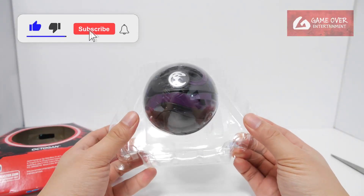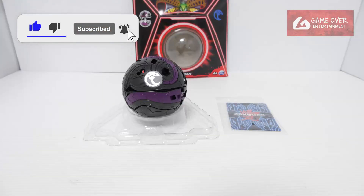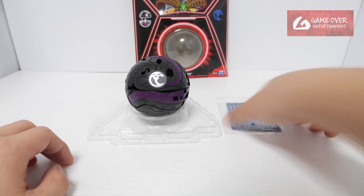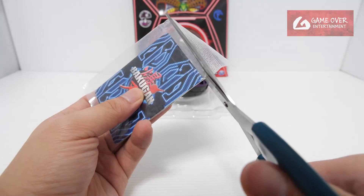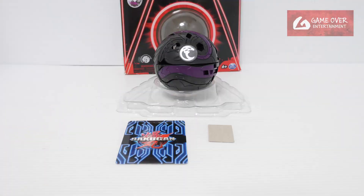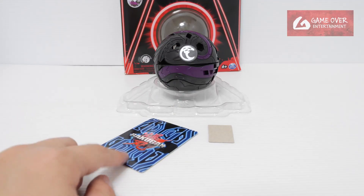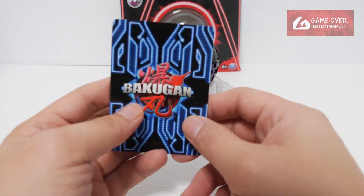It's actually packed quite nicely. So here's the Deka — very big — and of course our cards, or rather just one card I think. There's a Roblox code inside as well.